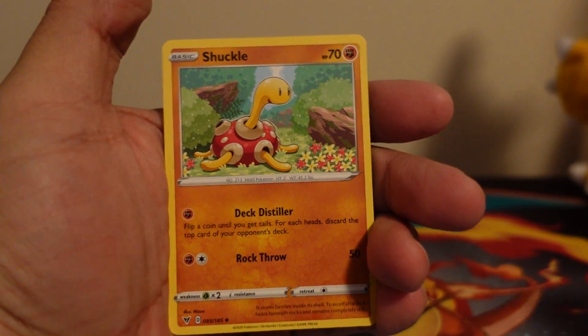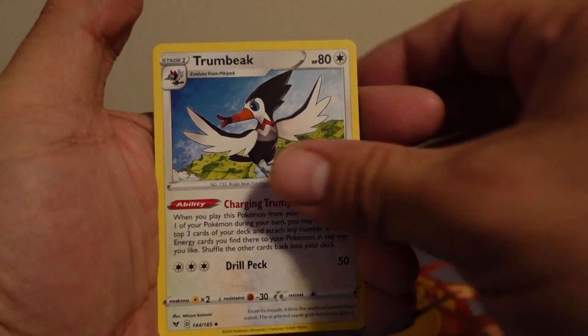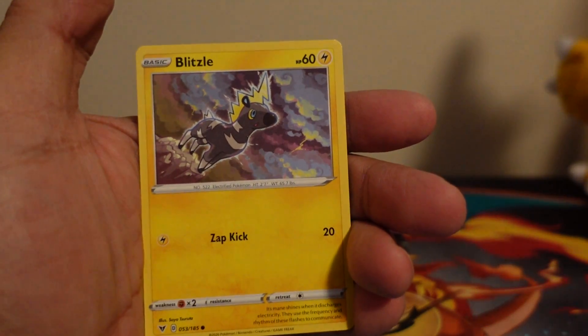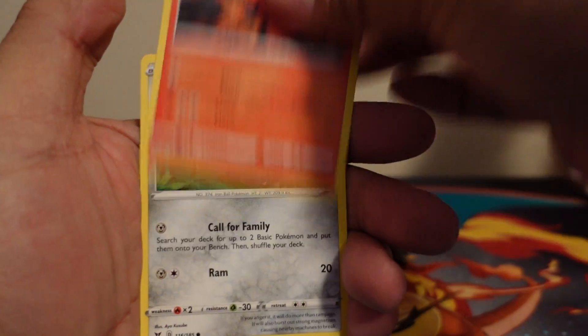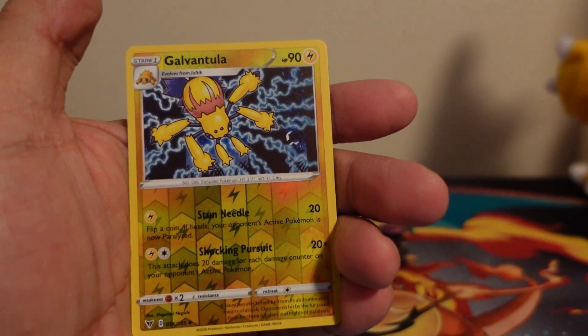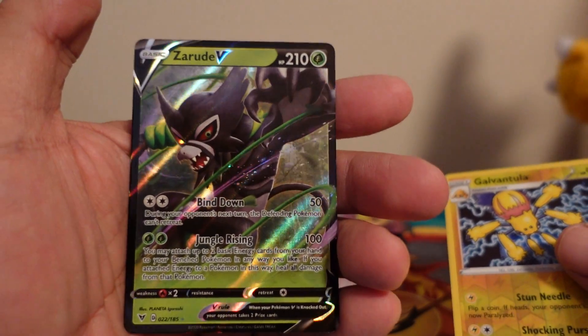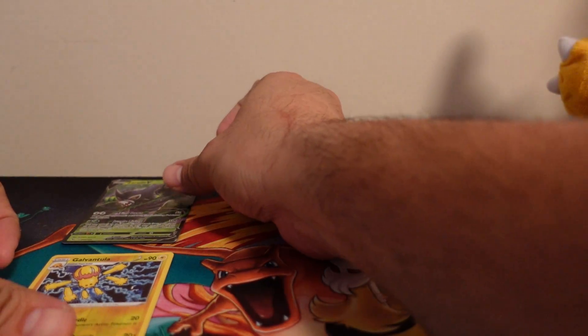Dark Energy, Shuckle, Delmise, Trumbeak, Galerian Meowth, Chimichow, Chimekko, Blitz, Slugma, Veldum, Reverse Hollow Galvantula, and a Holographic Zerud V. Not off to a bad start. Let's see if I can pull any of those amazing rares today. That would be pretty amazing.